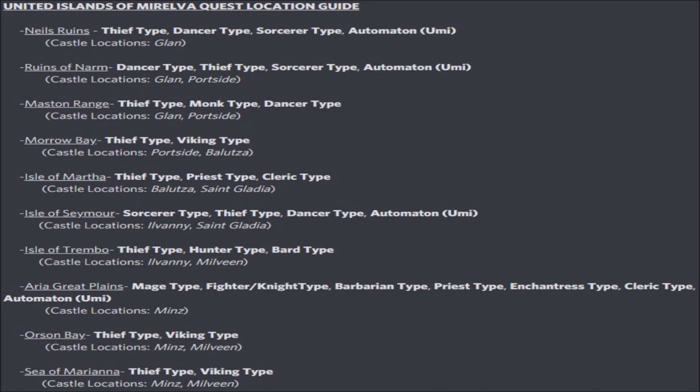Very quickly, let's go over the Sorcerer types. We have a few here. From the very top, we have the Nails Ruins — this comes from the previous guide that I did, so you are going to see some copies of locations in these guides. We also have Sorcerer types specific to the Ruins of Narm, and also Sorcerer type specific to the Isle of Seymour. This is a new one that is found within the United Islands of Morelva specifically. And that does it for Sorcerer types.